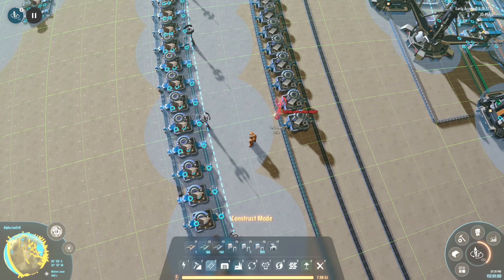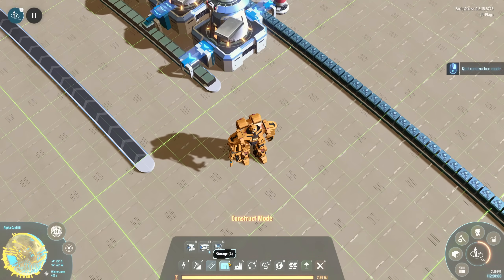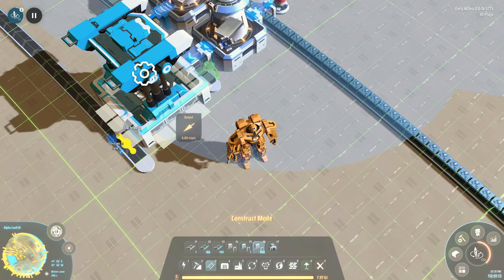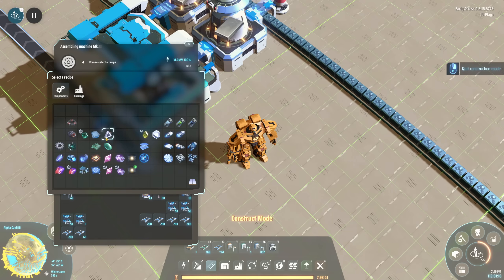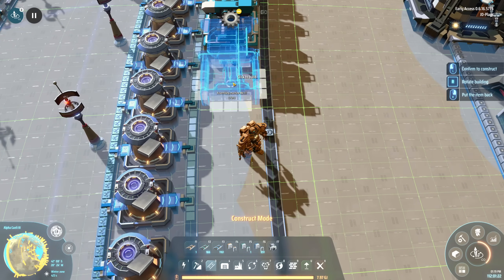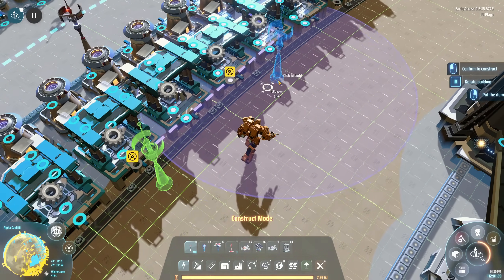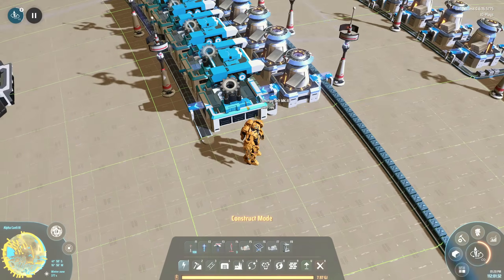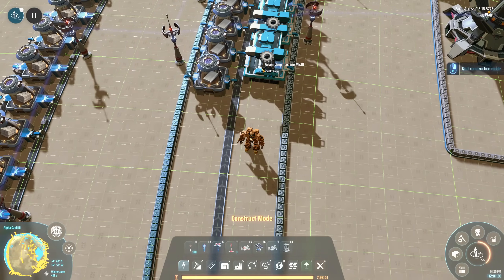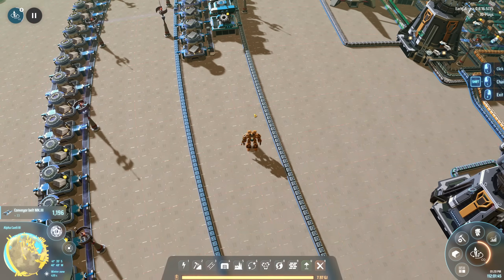Power, power, power, power - and then if I put a single assembler on this side with an in and an out, and set it to make gears because we can, we should now be able to very quickly and easily duplicate the hell out of that. Apart from the graphical glitch of things not lining up correctly, it just works - every single one of the assemblers is pumping up and down and doing things, so I can't say I'm unhappy.